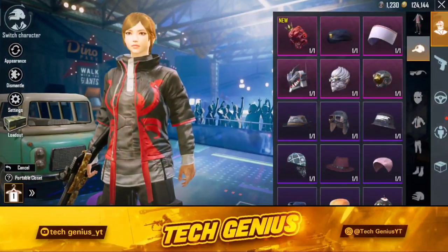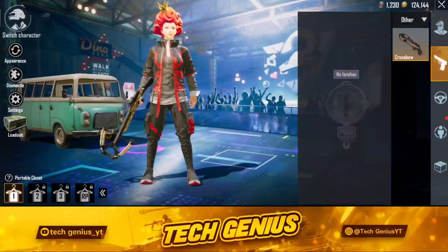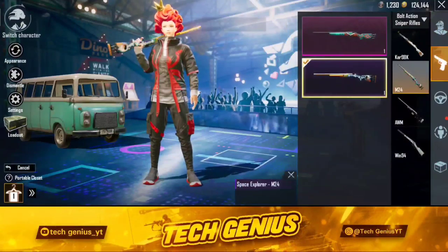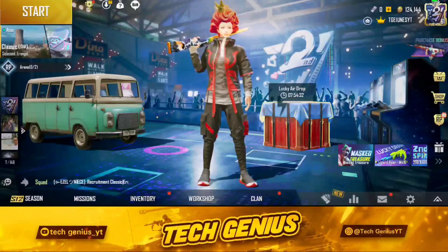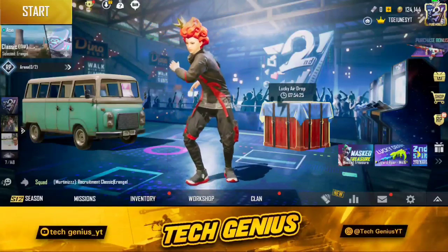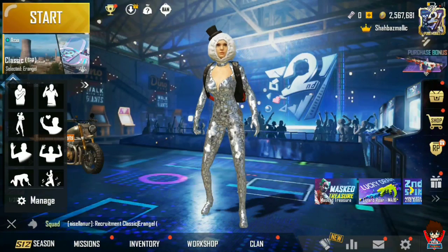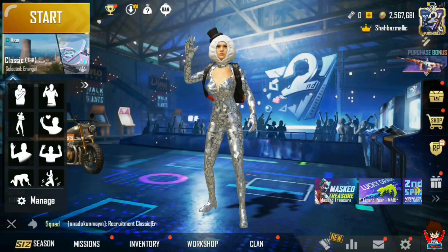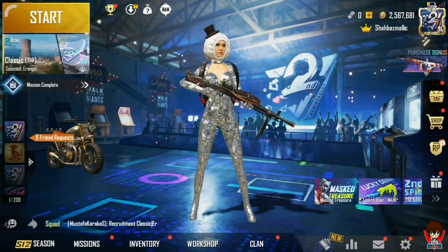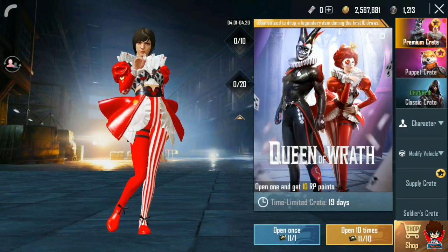You can see we got this outfit which is permanent, and also a legendary bear headset. I don't like this much. If we could get a gun skin here it would be a lot better. This is an equipment outfit, but this is an M24 skin. So guys, this is the reward for my first account. Let's now move to our second account to see if we have a backpack skin and open the premium crate.